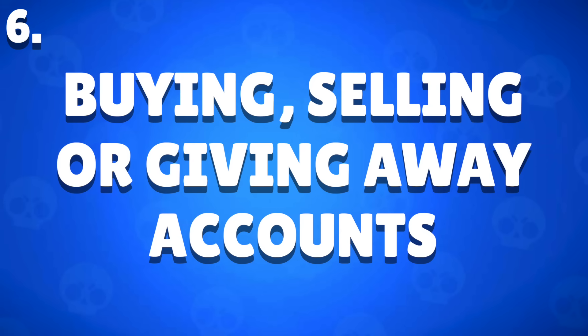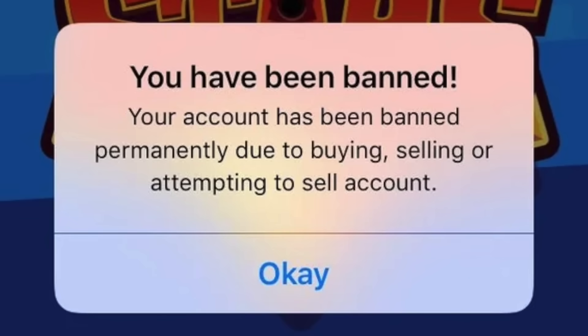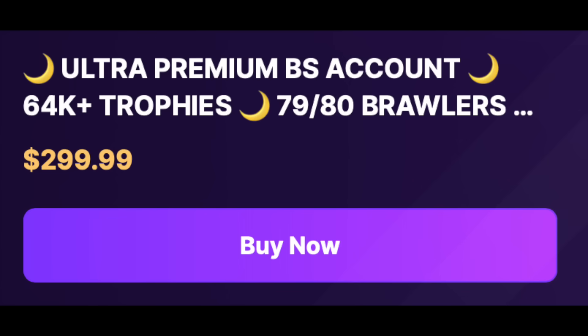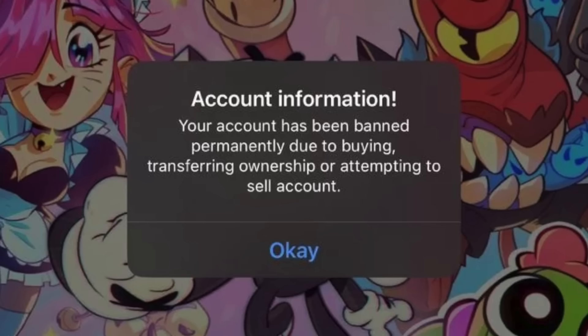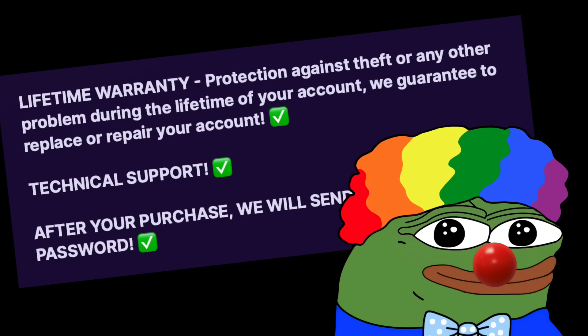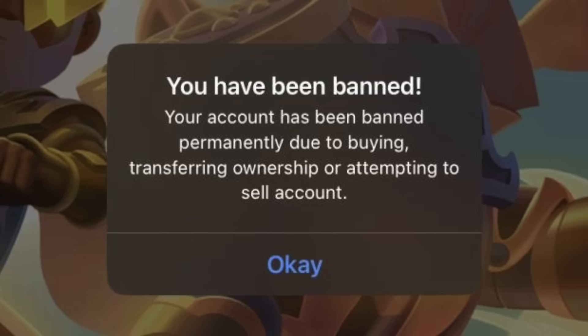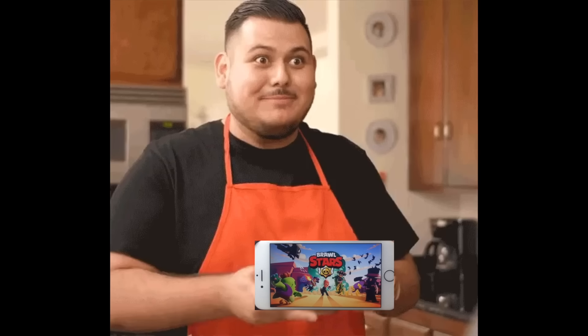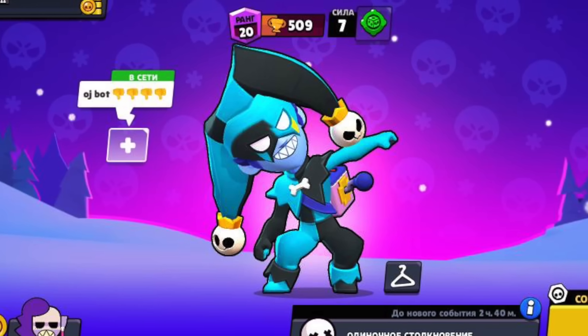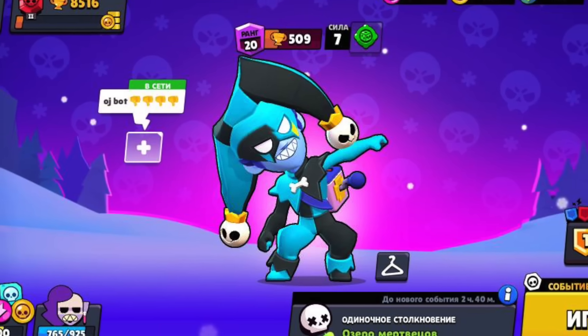Buying, Selling, or Giving Away Accounts — this is probably one of the most common ways people get banned and also one of the most confusing ones. Buying and selling accounts is strictly prohibited. Imagine buying an account for a couple hundred bucks and it gets banned a few days later — it ain't worth it, no matter how safe you think you're being or what the website or person says. But giving away accounts is also not allowed. You can't simply give your account to someone else, even if they were your sibling.